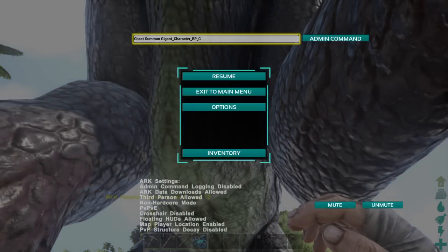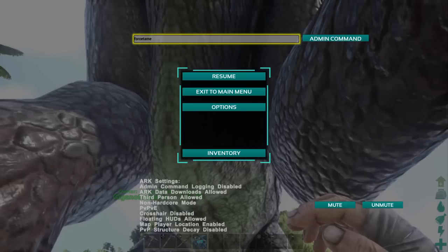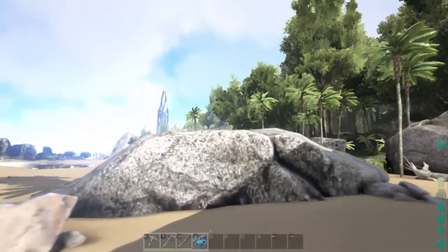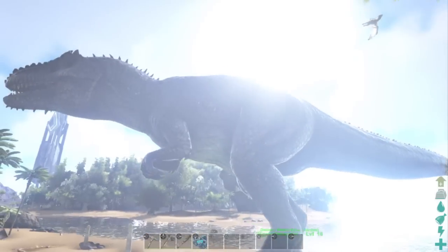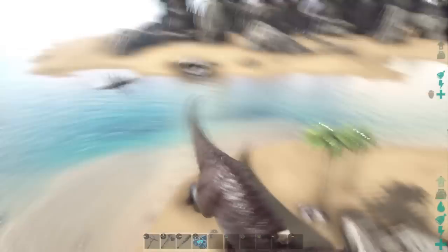Once you've spawned it and looked at it, go back into admin commands and type in 'forcetame' with no space. Normally once you press admin command it does a little glitch and you can see it move a tiny bit — and now it's ours. So I've got a level 18 giga. Because I've force tamed it and not tamed it normally, I actually don't need a saddle, so I can just ride it normally. And you've got yourself a giga.